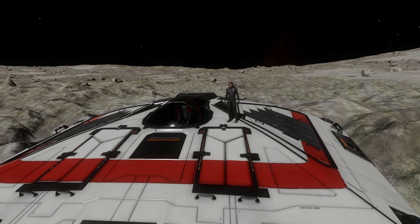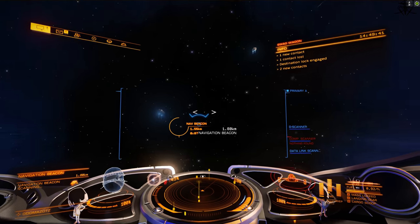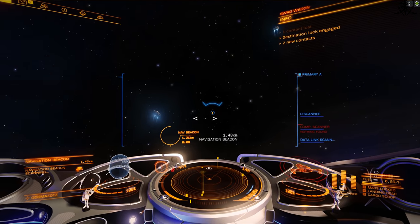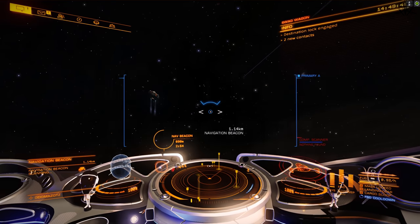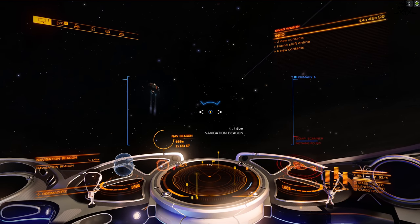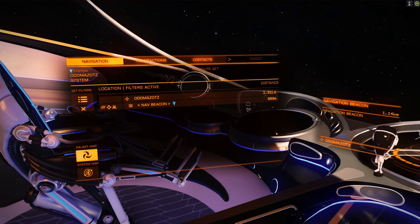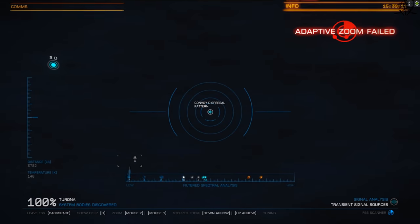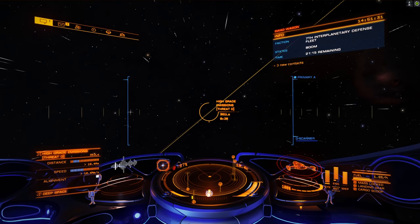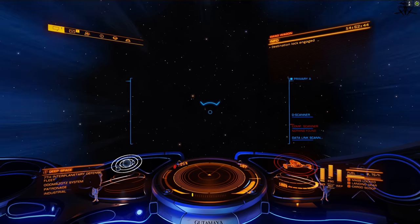Instead, get your ship, collect your limpets, and head to really any system with a decent amount of population and potentially close-by celestial objects. You will be searching for high-grade emission signal sources. When arriving in the system, scanning the navbeacon will reveal all signal sources, but as new ones spawn in after old ones run out, go to the navbeacon again, or just use the FSS. Once you find a high-grade signal source, look at its timer, and if it has a decent lifetime left, head to it.